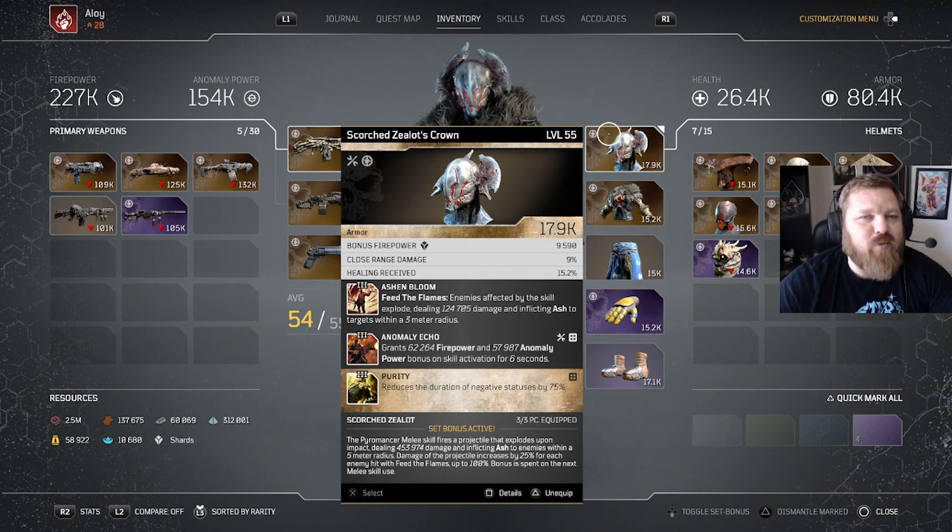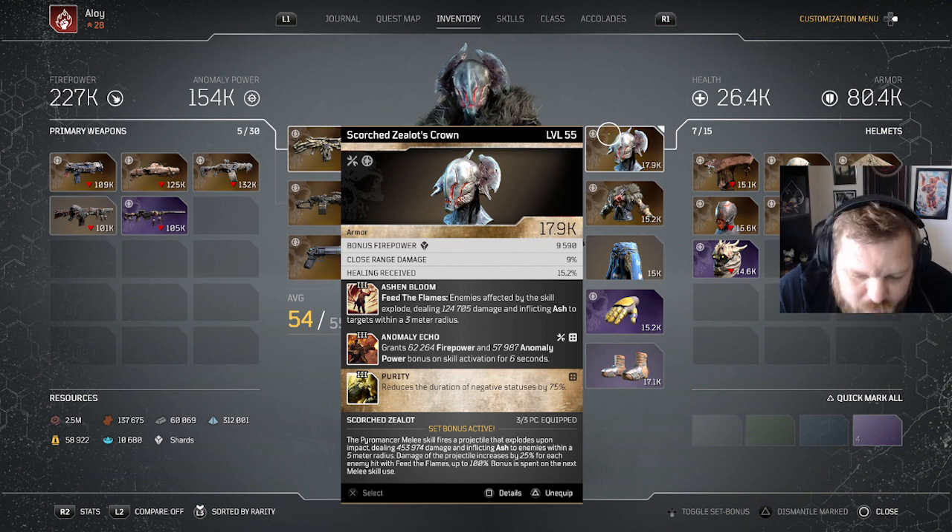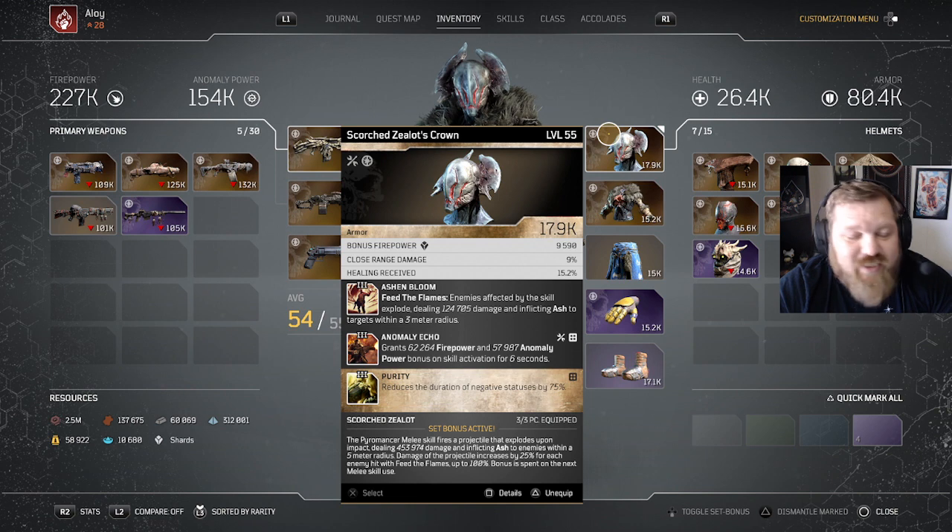A brand new armor set was released called Scorched Zealot, which makes the Pyromancer's melee skill fire a projectile that explodes upon impact, dealing damage and inflicting Ash. You can do millions of damage with this — it stacks with a bunch of buffs. Really crazy.